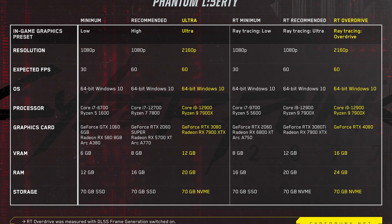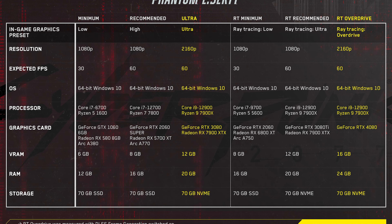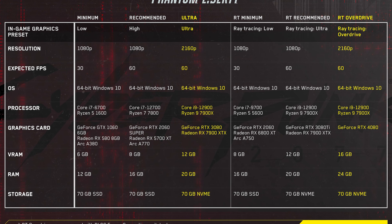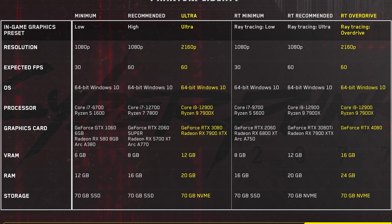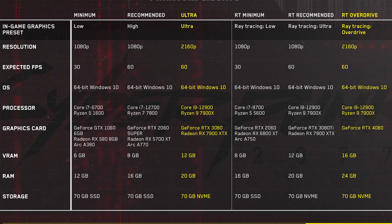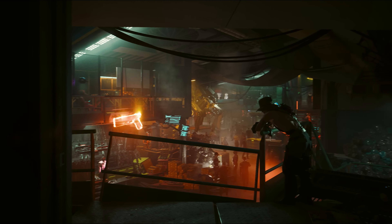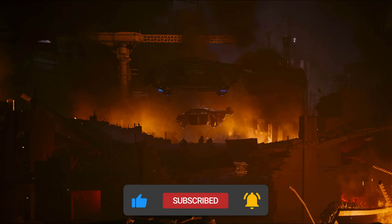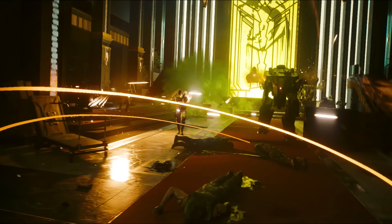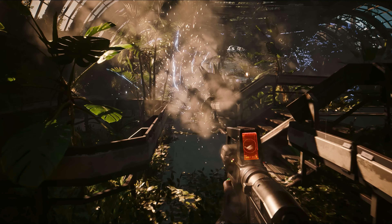For RT recommended — ray tracing at ultra, 1080p60 — they recommend a Core i9-12900 or Ryzen 9 7900X, an RTX 3080 Ti or Radeon RX 7900 XTX with 12 gigabytes of VRAM, and 20 gigabytes of RAM. For RT Overdrive at 2160p60, it requires an i9-12900 or Ryzen 9 7900X, a GeForce RTX 4080, 16 gigabytes of VRAM, 24 gigabytes of RAM, and a 70 gigabyte NVMe drive. If you go with those recommended minimum specs your PC will be fine — it'll blue screen before causing damage — but watch your temperatures, especially if you haven't played a graphically intensive game in a while.